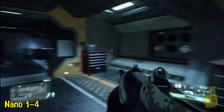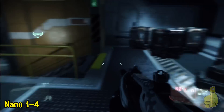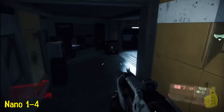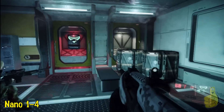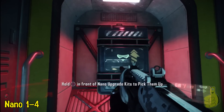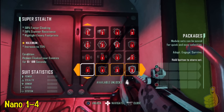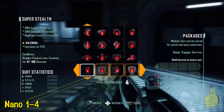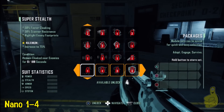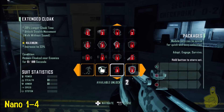We do find 6 of 6 intel and 6 of 6 nano suits. We're gonna start off right here in mission 2, right at the beginning. Nano pieces 1 through 4 are actually found right here — you cannot miss these. Although they are unmissable, they do count towards the 25 total for the suit, so we're gonna make sure they get shown here.